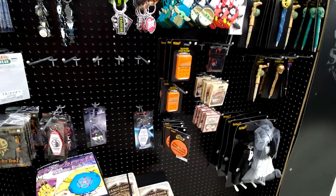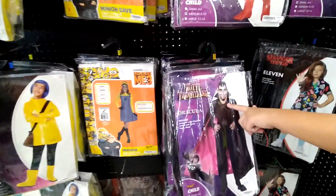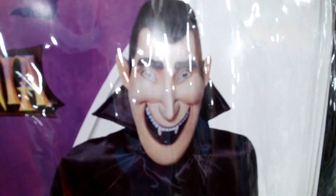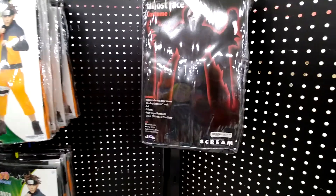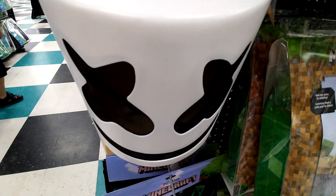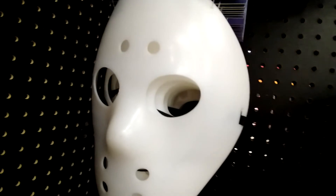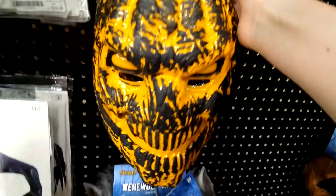There's some random stuff. Here we have some miscellaneous costumes. That is cursed. Oh, this is a very cool ghost face costume, I really like it — it's basically 30 dollars. Here's a marshmallow mask, a Slender Man costume, and a hockey mask — aka Jason. And none of these work.